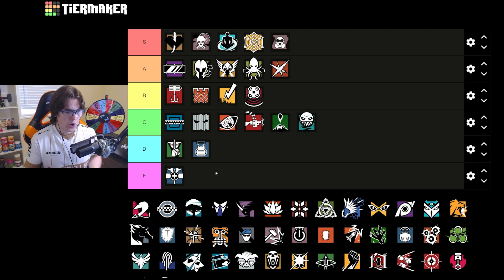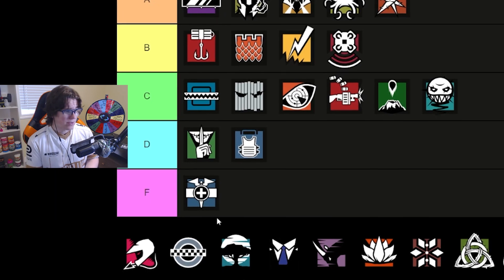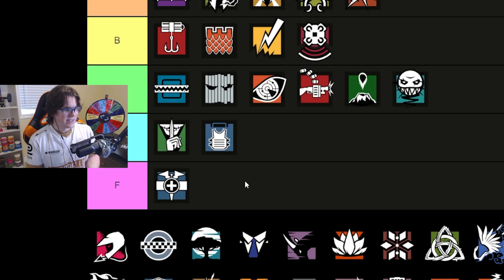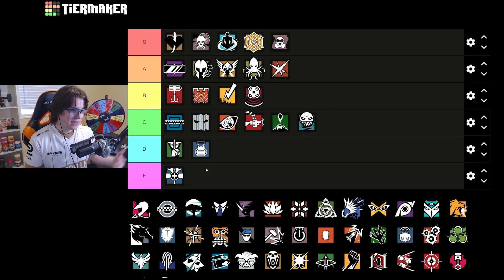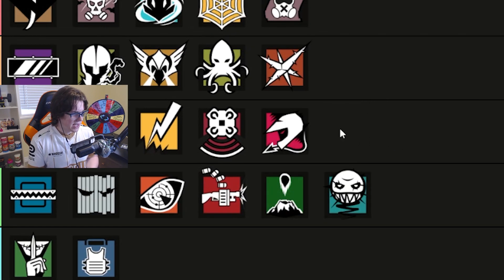Clubhouse is a map where you don't roam very much besides the basement site — on gym and CCTV you're playing very close to or around the site. The Mozzie pass in the lounge on the CCTV site does stall attackers trying to get in while giving you information via drones. Mozzie is okay on CC, but there are better picks. On the basement he'd be great on a roam, but if you're bunkering he's not as good. He does have the nitro cell which is very good for this map. In general, Mozzie is kind of a B tier op, probably no better than Echo.